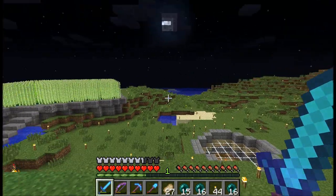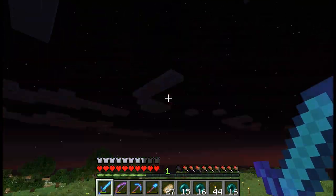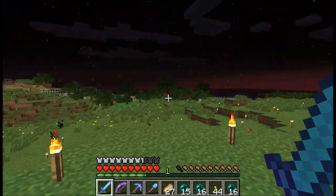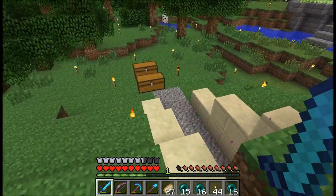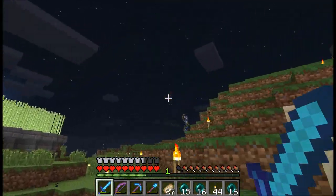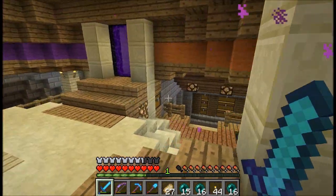I realized I'd basically be rebuilding the entire thing, and it would no longer look like the UFO. And I don't think I'd ever build a proper iron farm on Avalon anyway — they create those huge pillars, you need like four of them, and I don't want that here. I was building it, realized it was going to be a ton of work, so I decided to just take down the UFO because I'd ripped half of it apart anyway. It's a shame it's gone really.